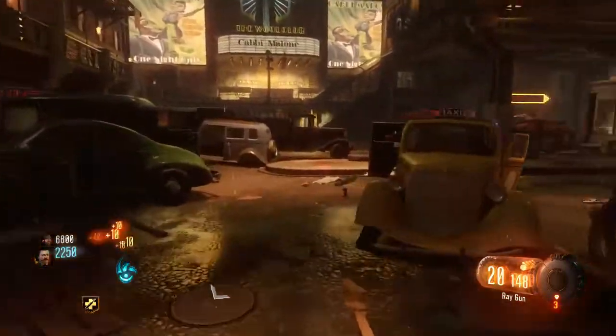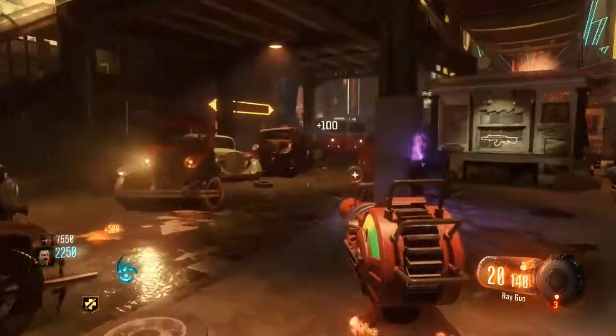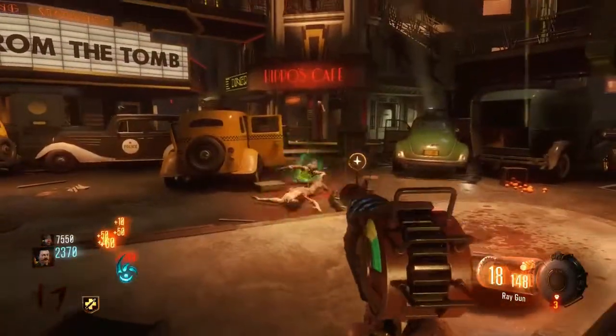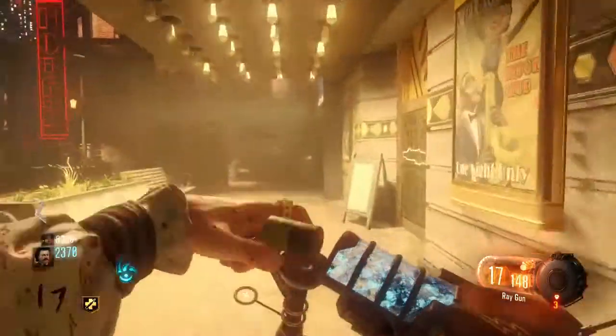You've collected all the pieces, and now you're wondering where do I go to build the Wonder Weapon? Well, you head over to the Footlight District. Go up the stairs and down the walkway. In the corner there's a crafting table. Go build that weapon.